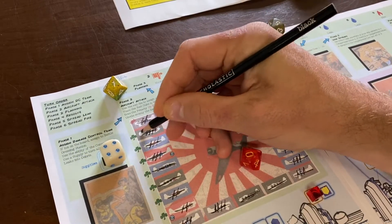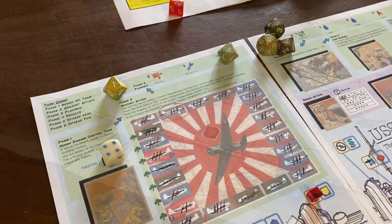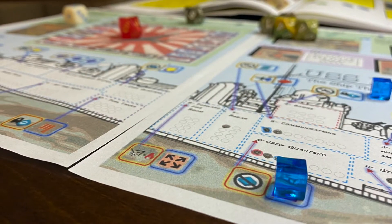Finally, fires and leaks spread, then you check for victory. If all Japanese aircraft are destroyed and the Laffey stands, you win. Otherwise, it's the next round.